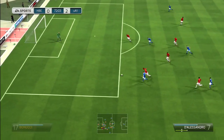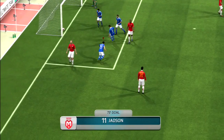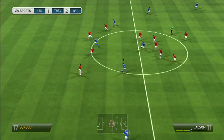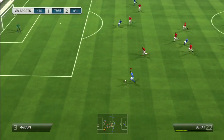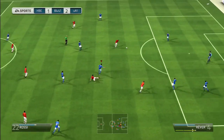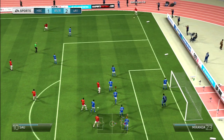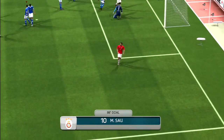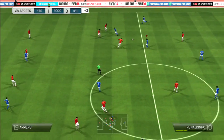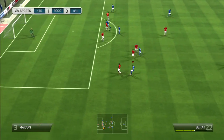Moving on to the second half, we have D'Alessandro crossing the ball in, wanted to make a bicycle kick, but in the end we have a regular shot with Judson to get back in the game. Here we have Memphis on the left side moving in, but the finesse shot goes just over the bar. And here the opponent gets a corner and guess what — we concede another corner header goal, which is quite annoying.